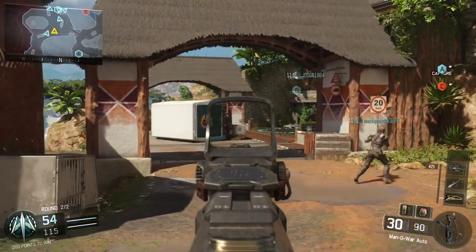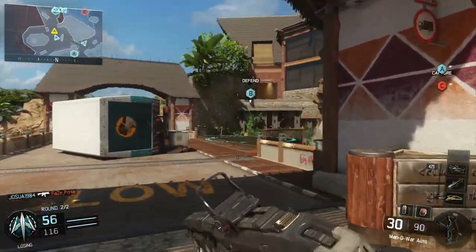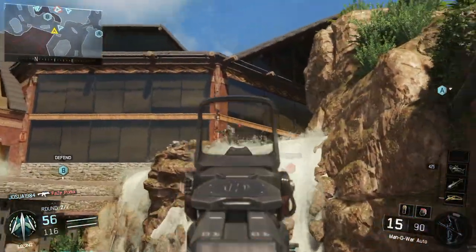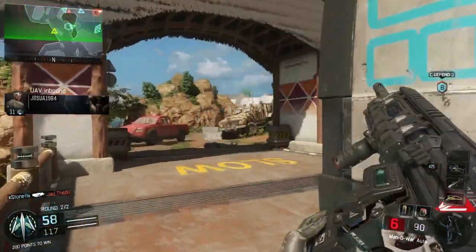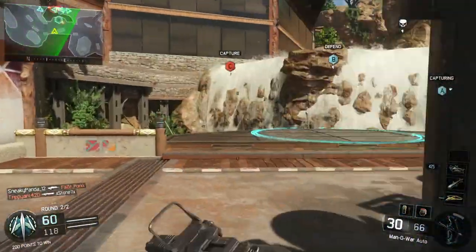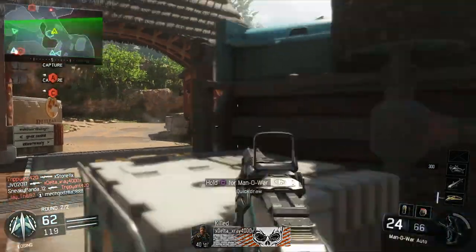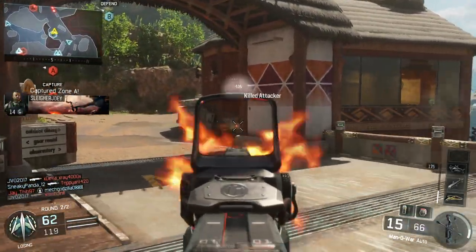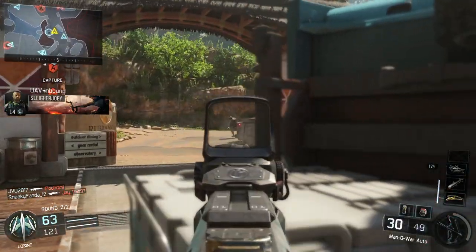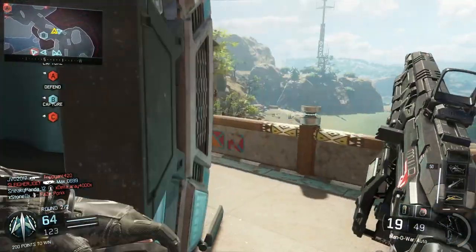I am using the Sparrow. That is my special. My specialist is actually called Outrider, and Outrider has two different abilities. One is called Pulse, where you pulse the environment and it'll show where enemies are on the map, but enemies know they've been pulsed, so that's kind of a balancing thing. You can also choose the Sparrow, which is this explosive bow and arrow — this compound bow which is just so fun to use. I've really nailed down how you're supposed to use this thing and I want to share those details with you guys.